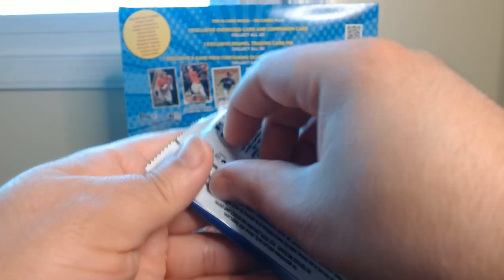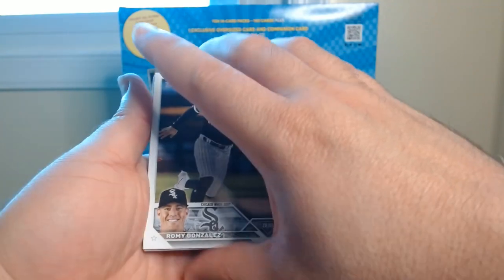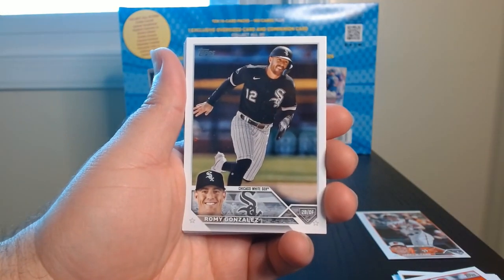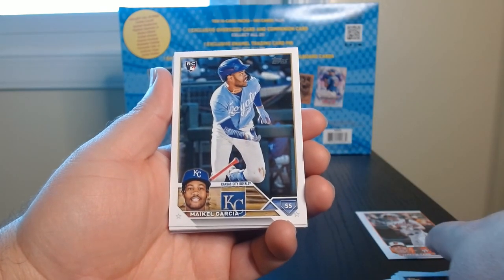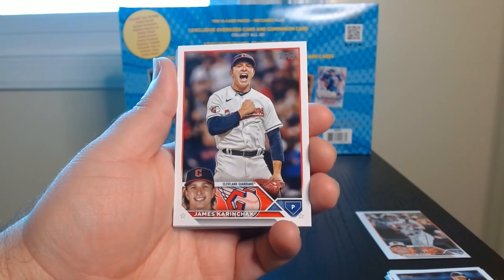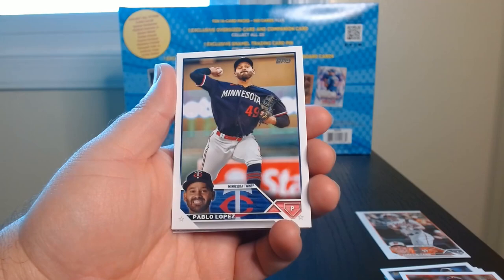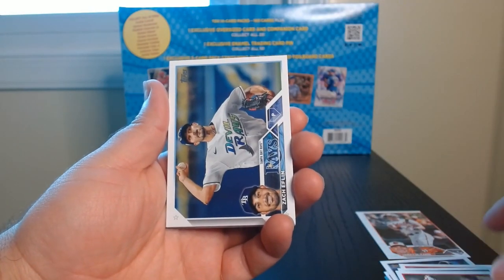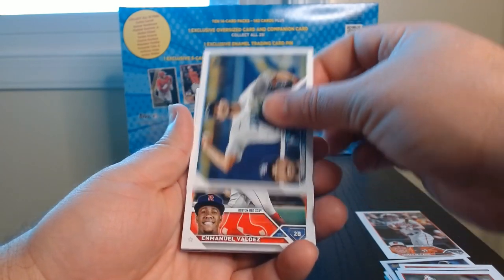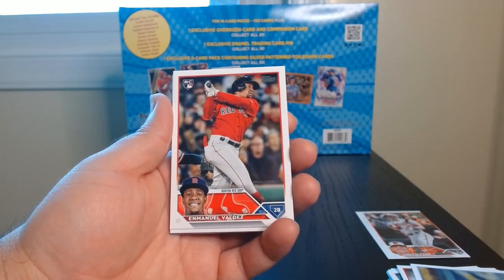Pack number four, let's do it. All right, there we are — Romy Gonzalez. You see, these are decently centered right there, and then at some point it starts to go horribly wrong. Still looking good on the centering. Towards the end of the pack it's gonna get real bad. Zach Eflin on this sideways one — not too shabby.